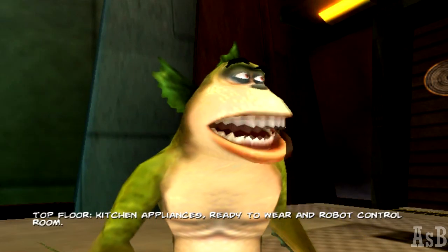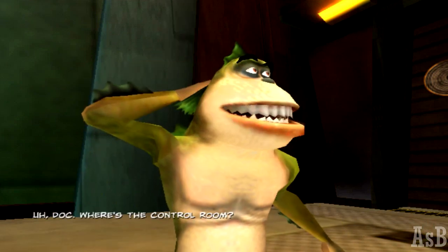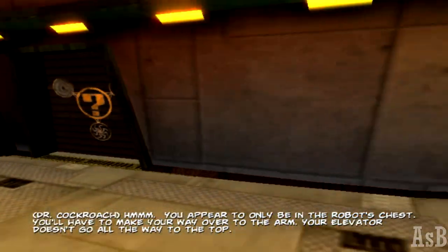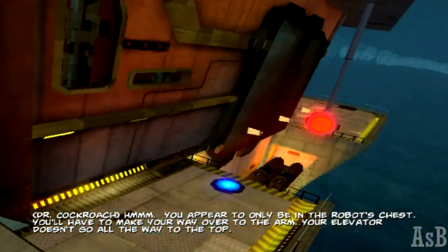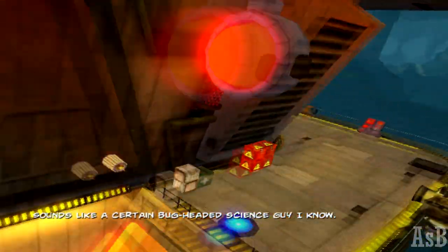Top floor — kitchen appliances, ready to wear, and robot control room. Doc, where's the control room? You appear to only be in the robot's chest. You'll have to make your way over to the arm. Your elevator doesn't go all the way to the top. Sounds like a certain bug-headed science guy.